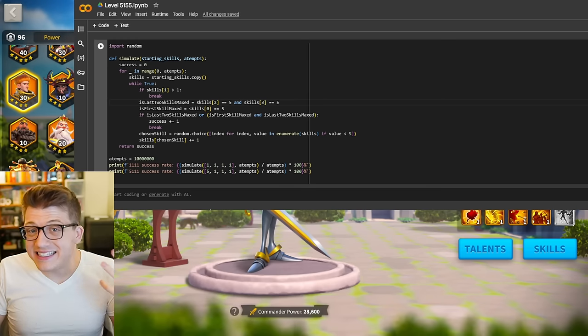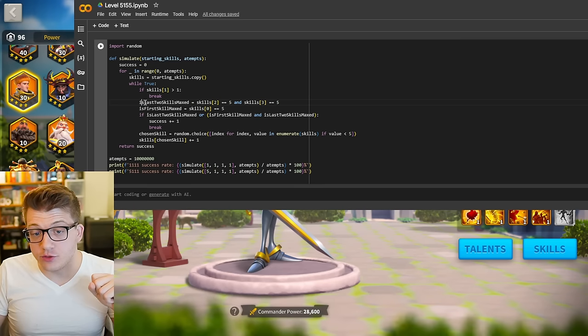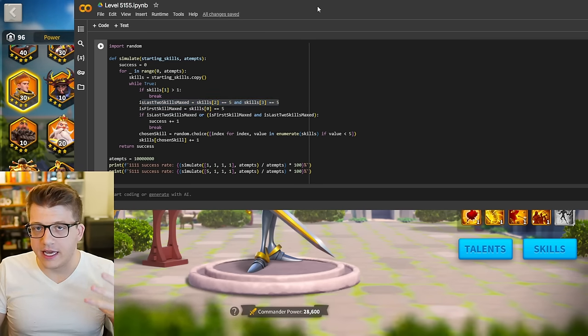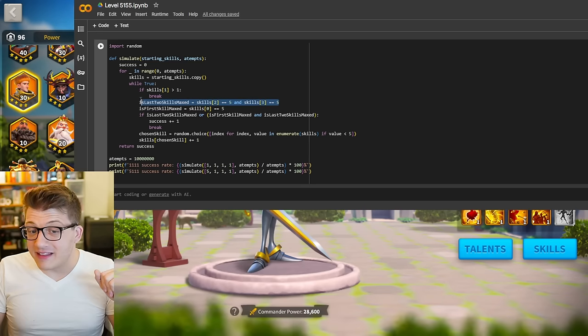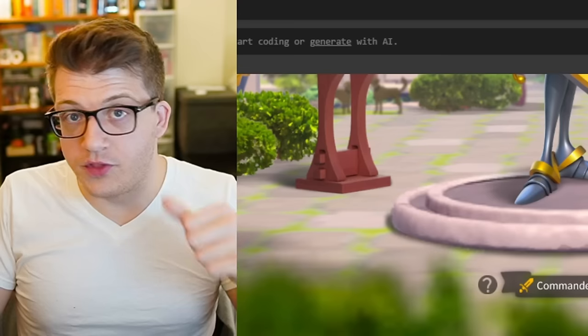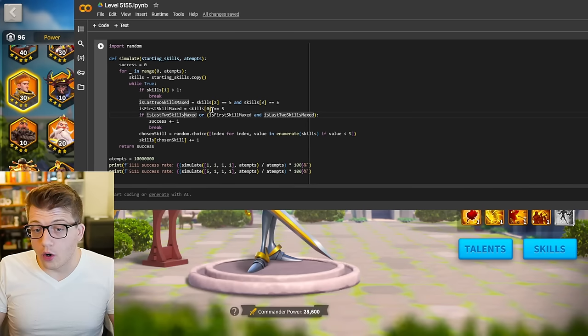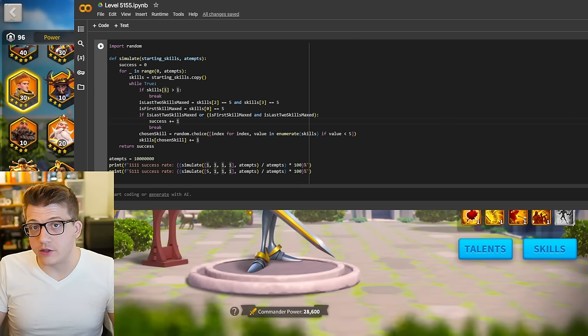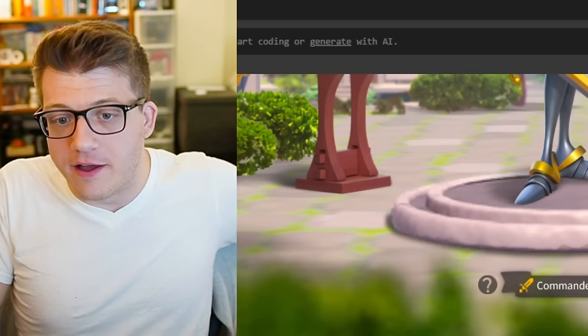Then we have to define the success condition, which is twofold. First, if the last two skills are at five — skill two and three in this simulator — then you've succeeded because you can just skill lock him and max the first skill right away. Or if the first skill is maxed and the last two skills are maxed, then you've succeeded as well, because that is 5-1-5-5.